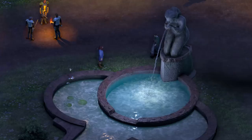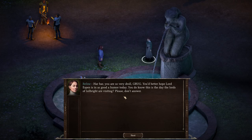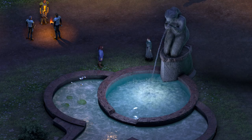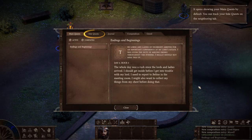The game opens with dialogue — why didn't I look here first? 'And more to the point, why must I come fetch you for every little thing?' 'It's because I Groog.' 'Where are you supposed to be? You are so very droll. You'd better hope Lord Espen isn't in as good a humor today. You do know this is the day the lords of Isilbright are visiting.' You have received a quest.